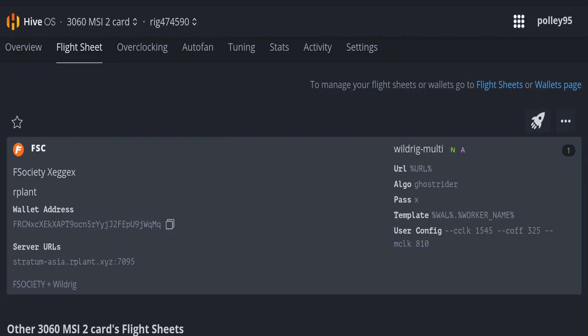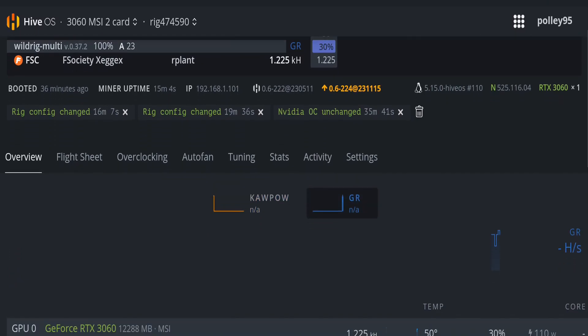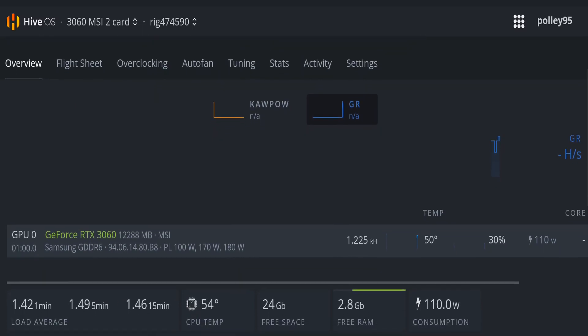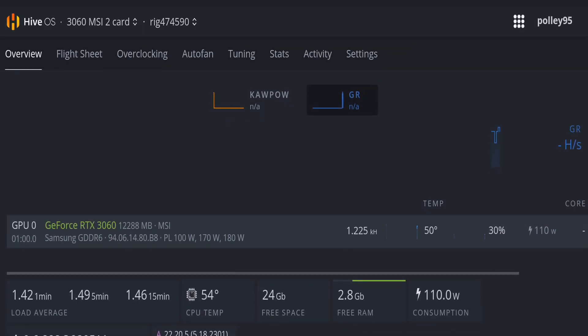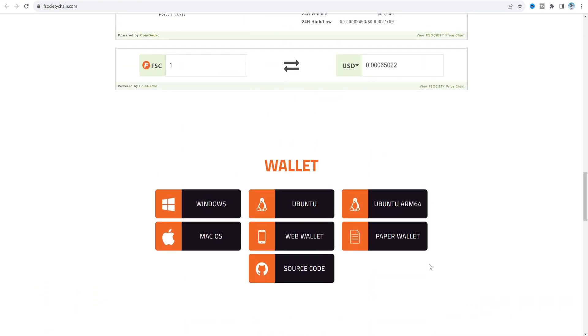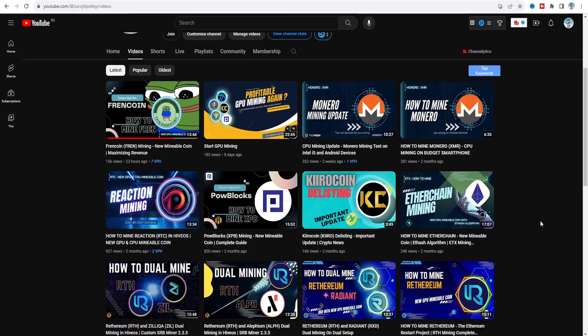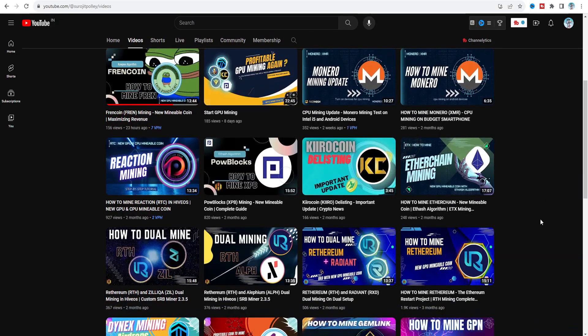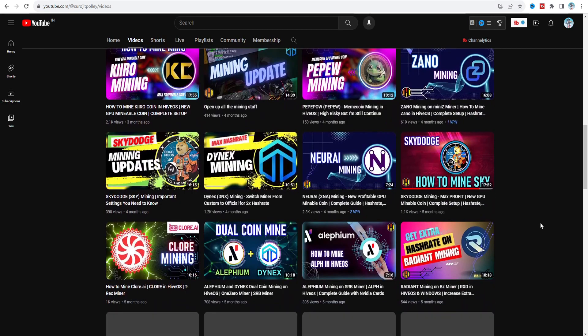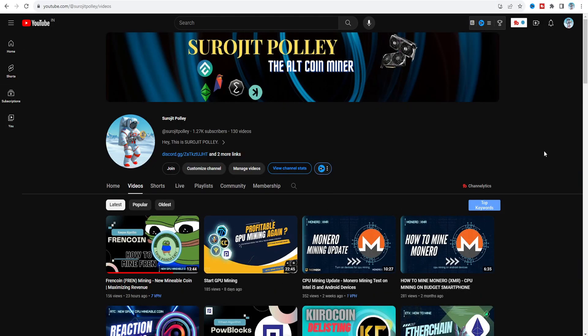Overall my 3060 V1 card is now mining FSociety using Art Pool server on Wildrig Miner in HiveOS. If you want to mine FSociety on your mining rig, this video should be helpful. There are also many other coins available — Etherchain, Kilocoin, PowerBlocks, Reaction, Friend Coin, New Right, and more. If you found this video helpful, please like and subscribe to my channel — it really motivates me. Have a great day, see you in the next one.